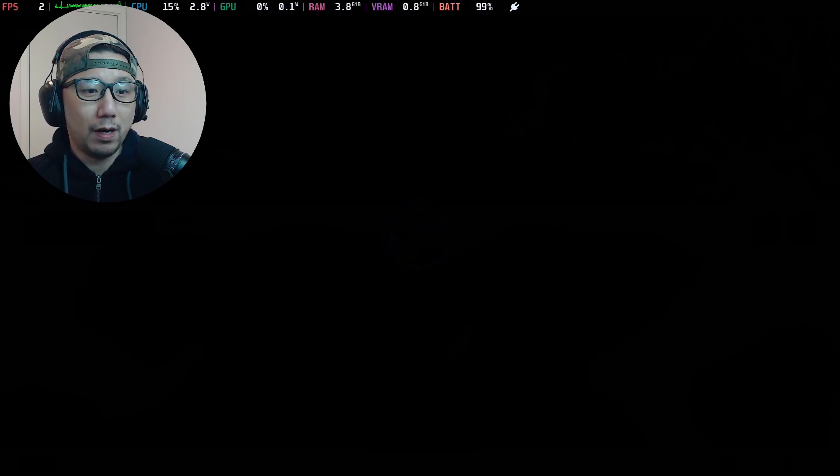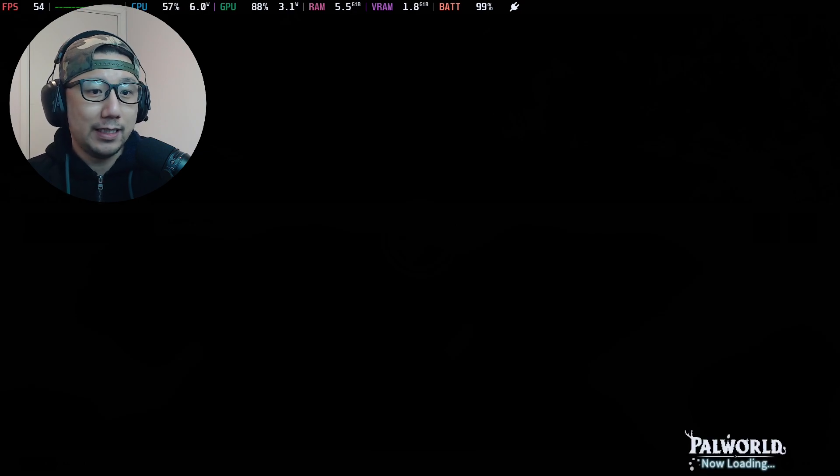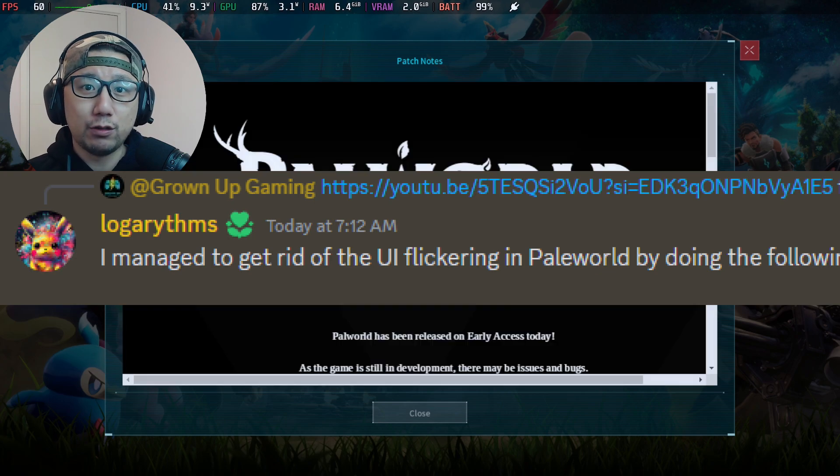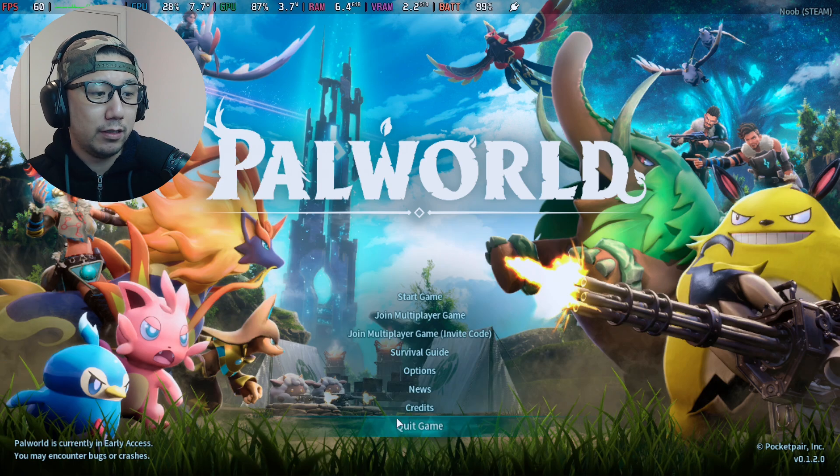So yeah, in this video the main goal is to follow up yesterday's installation video and fix the UI flickering and the ghosting. I didn't figure this out myself — someone in Discord called Logarithm, I think that's how you pronounce his name, shout out to you. Thank you for letting me know this method.